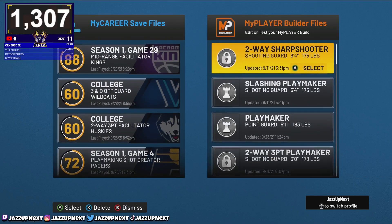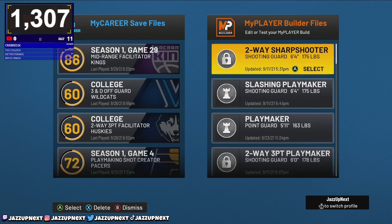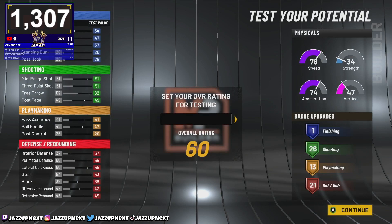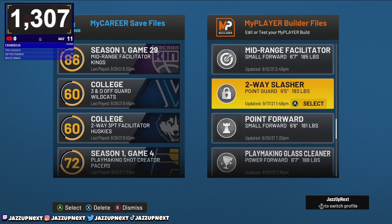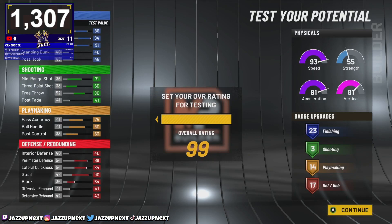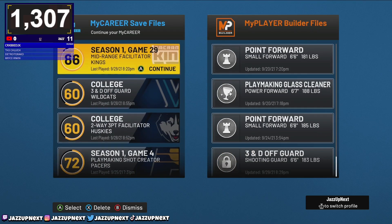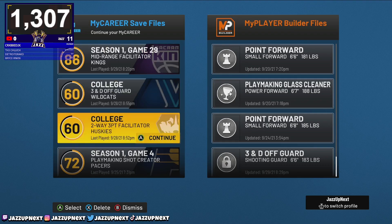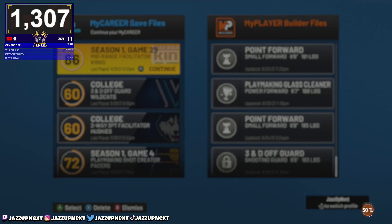I have a lot of builds and I'm showing you guys right now — this is one of the best lockdown builds. I looked at my two-way sharpshooter and thought it was one of the best lockdown builds, but there are so many things wrong with it — it has no driving dunk. My two-way slasher also isn't a good lockdown. You only need about 20 defensive badges; I found one of the best defensive builds in the game and it really doesn't require stacking badges.